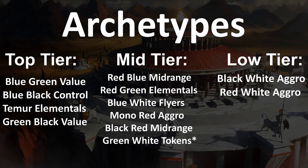In the low tier, I have black-white aggro and red-white aggro. They just don't have enough good synergies — the white cards aren't good enough to hold their own. If you're going to play red-white, it's going to be mostly red cards. Black-white can be a mid-range deck that lightly dabbles in white, but I just don't think black-white is a great color combination overall.